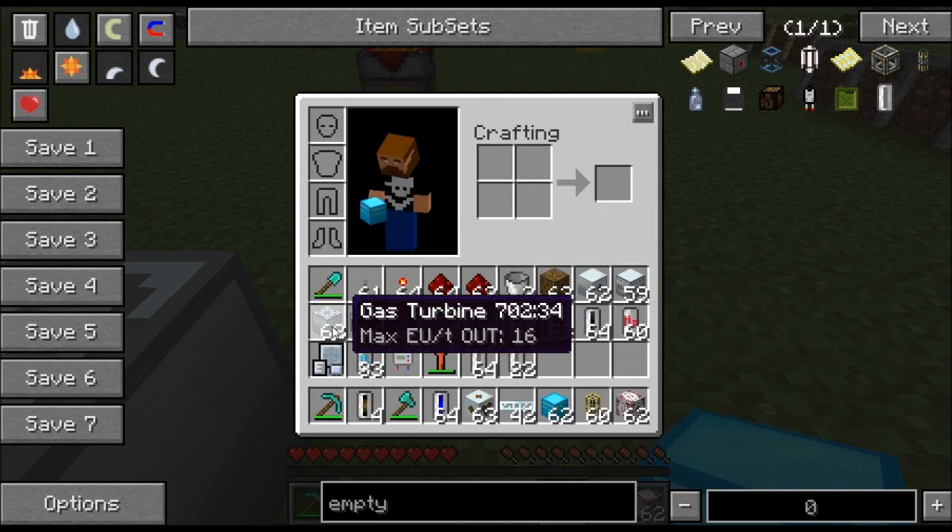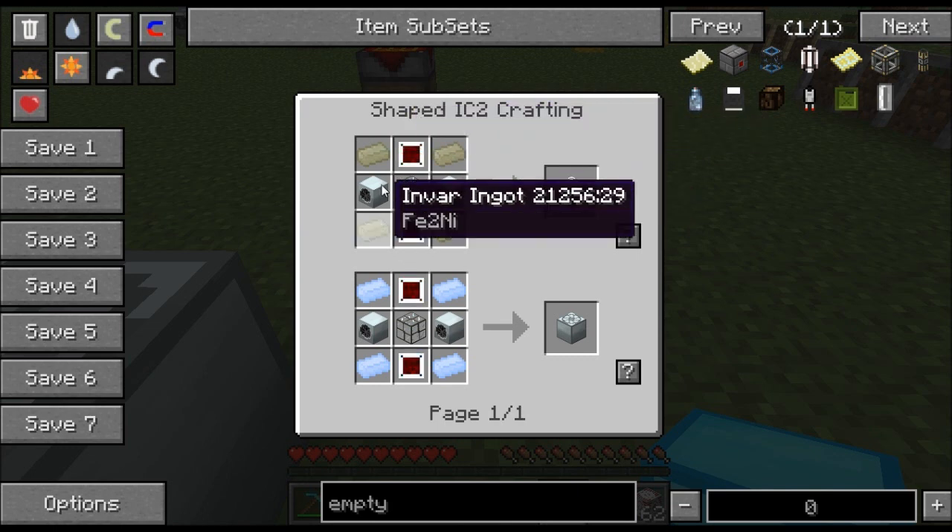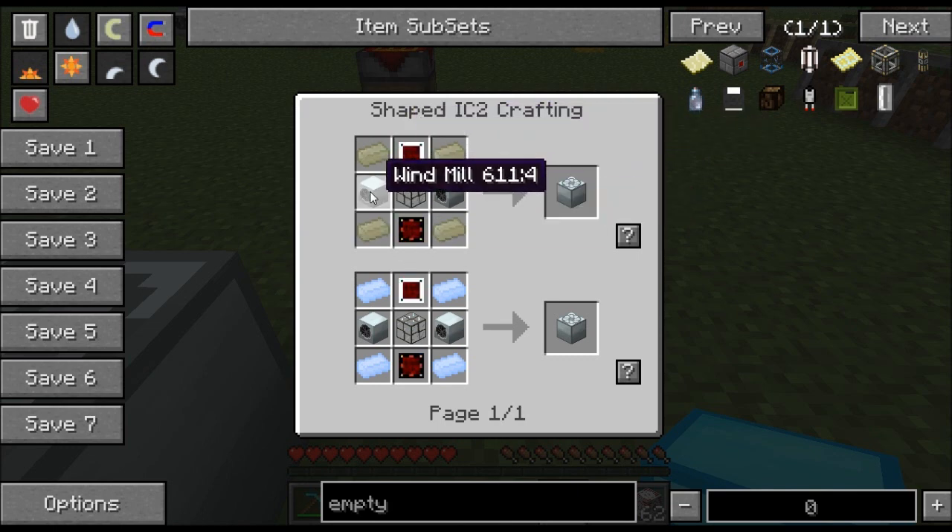So let's go back to the recipe — there's the four corners and all this. The only thing left to cover is the windmill. Now there's several recipes for this. Here's the most basic one — this is probably what I would use starting off. It requires carbon plate. Now a carbon plate is really easy to make; it just takes a lot of coal and a compressor. You'll also need a macerator. If you macerate coal you'll get coal dust, and then you can go from there. Basically you'll need a compressor and a macerator to make the carbon plates.